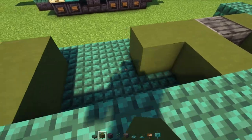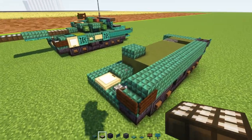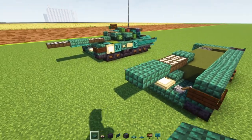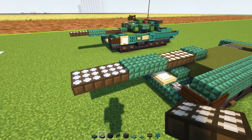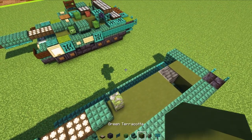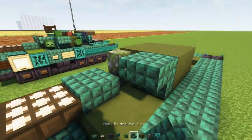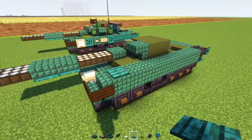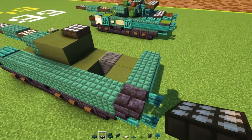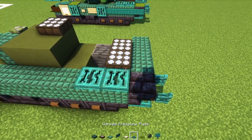Extend that all the way up to the front. Add a dark prismarine slab right here, then two daylight detectors and close this one up. Then two dark prismarine slabs, then two more daylight detectors — make these two in the front blue. Add two warped trap doors underneath. Then add a mossy cobblestone wall here, and a green terracotta to make it a two by two. Add upside down dark prismarine stairs facing the front. Then a warped pressure plate in the middle, and a daylight detector — make it blue. In the back, add two daylight detectors and make them blue. Then two warped trap doors and a green carpet at the very edge.